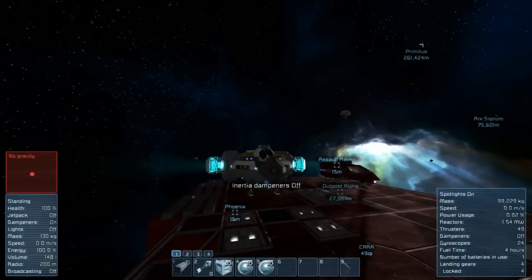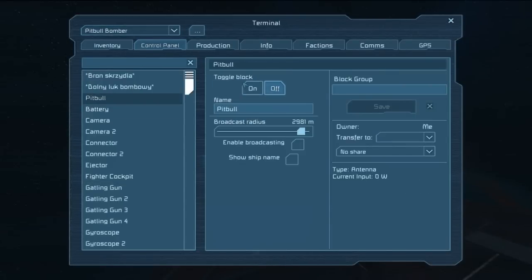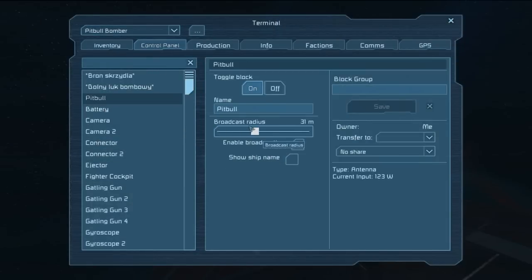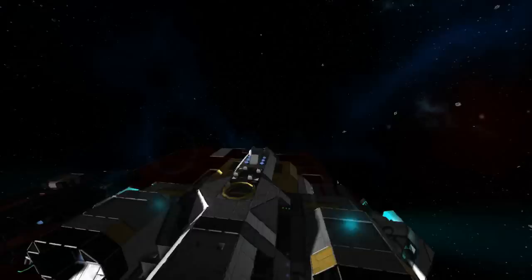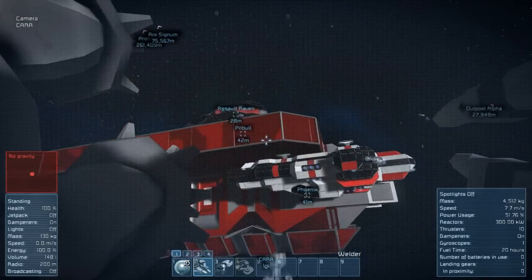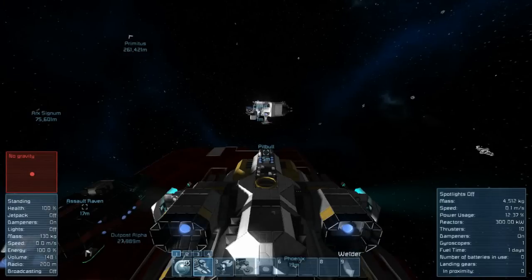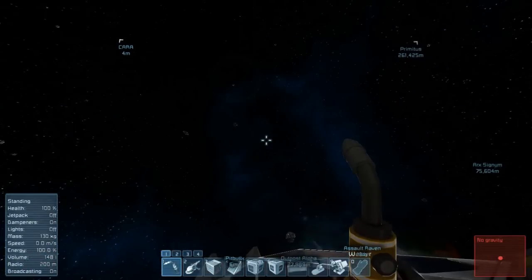From this angle it kind of reminds me of the Firefly — sorry, Serenity, which is a Firefly. Just want to get all these locked in and make sure we don't cause any movement on the ship. This does seem to lock in in a really weird way and I'm kind of afraid about that — but I think that's simply because of the connector it has on, which is pushing against the ship. We'll turn the dampeners off and get Kara to come pick me up. Let's turn the broadcasting all the way down — wait, I can't connect if I do that. I'll turn it back up so I can gain access to Kara.